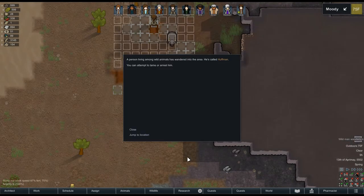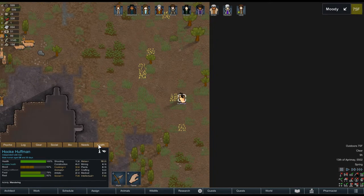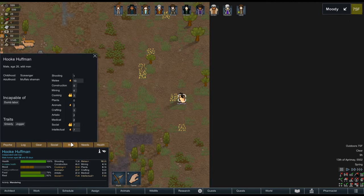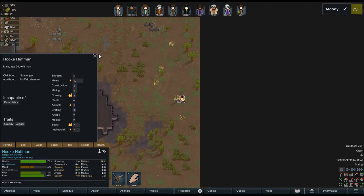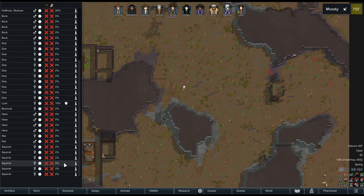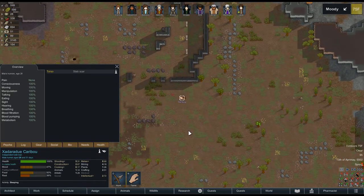Another wild man has wandered in. A person living among wild animals has wandered into the area — he's called Huffman. Hello Huffman! Is caribou still about? You guys are going to be friends now? He's got a bite mark. He can't do dumb labor but he's a good cook and social. Greedy jogger though. Let's see — yep, there's caribou. He's doing alright.